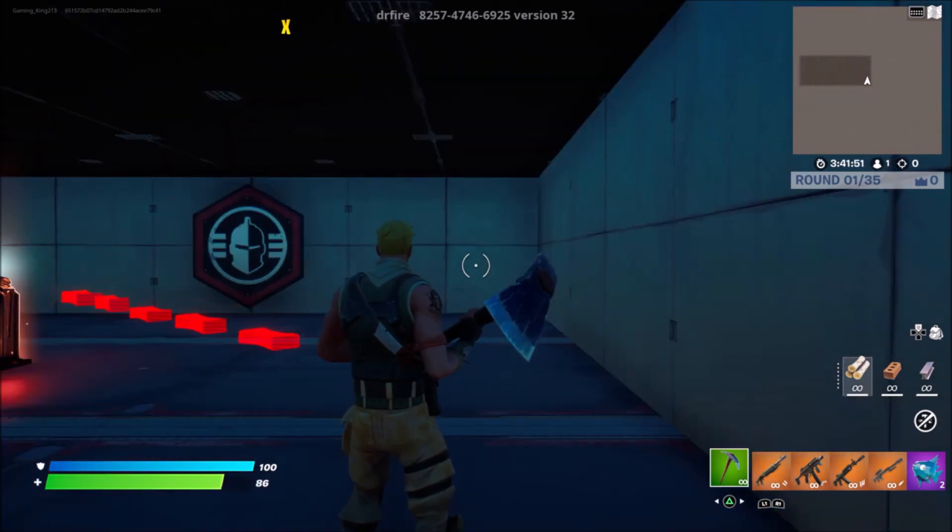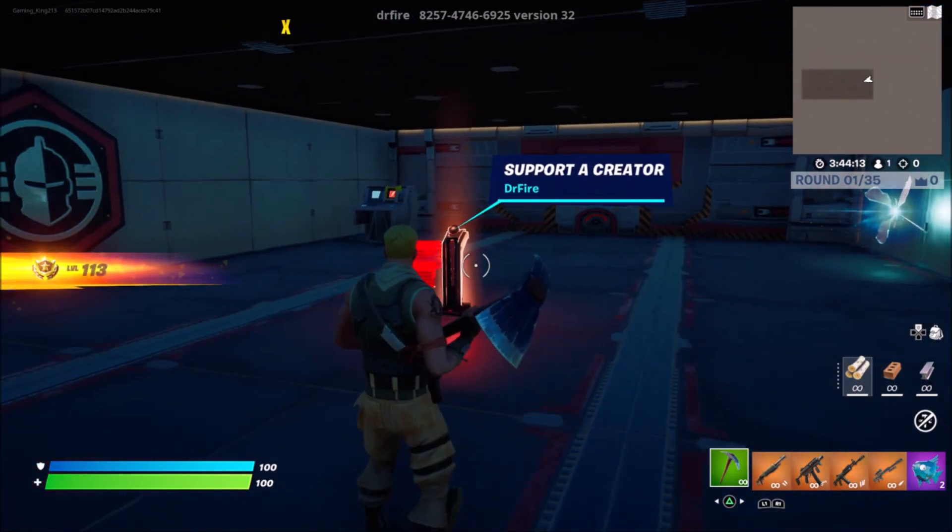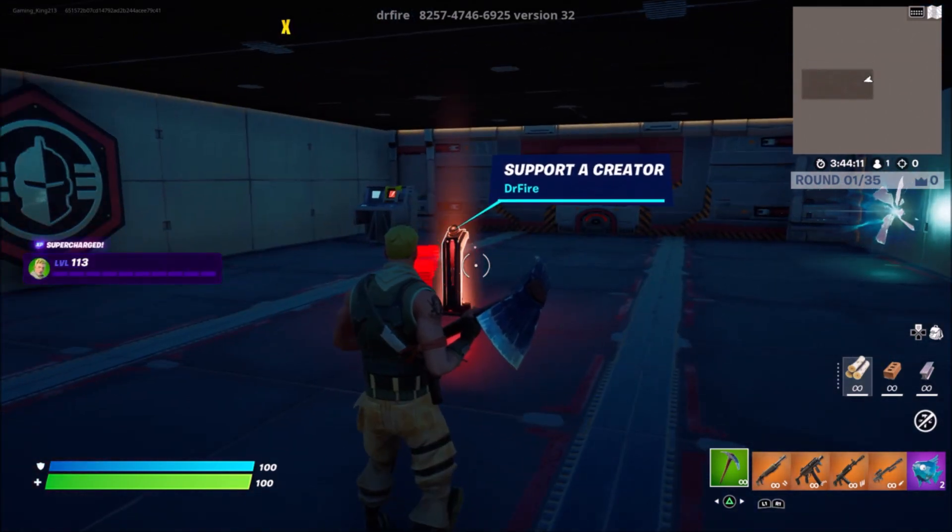Quick disclaimer after recording this video: if at any point your XP doesn't look like as much as what I was getting on screen, make sure you guys do the best XP glitch first and then the smaller XP glitch second, so you can optimise your ways of getting XP. That XP glitch will stop around 40k, and as you can see, we've got about 50,000 XP in less than 20 seconds.